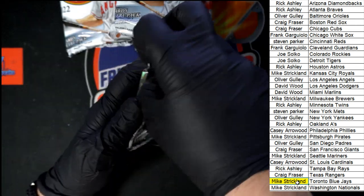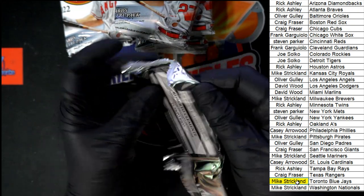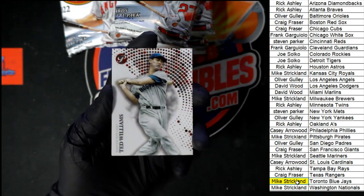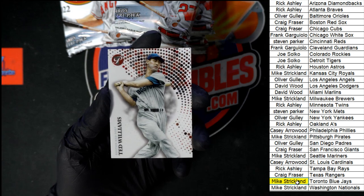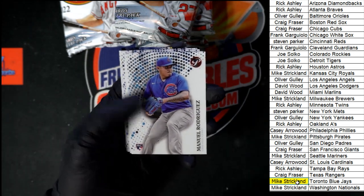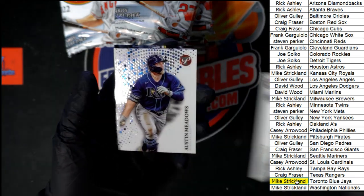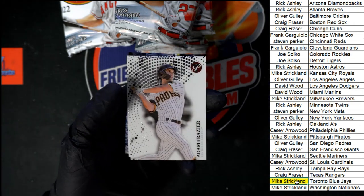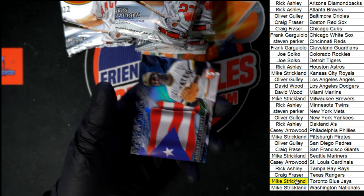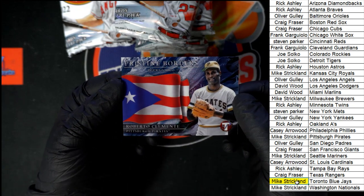Ted Williams started off for Boston — this one going to Craig F. Behind that, Rodriguez for the Cubs — Craig F as well. We got Chris Bryant, Austin Meadows, Adam Frazier, Jared Kalinic. And right there — Clemente for the Pirates. Very, very nice.